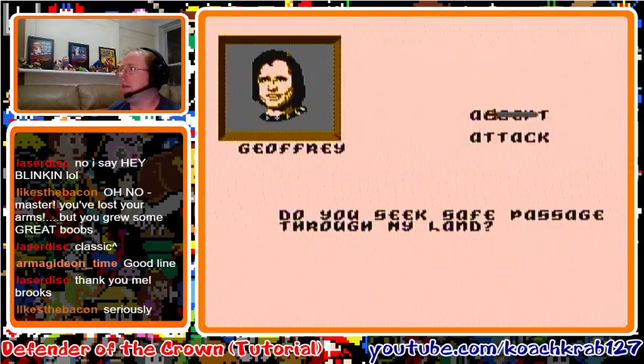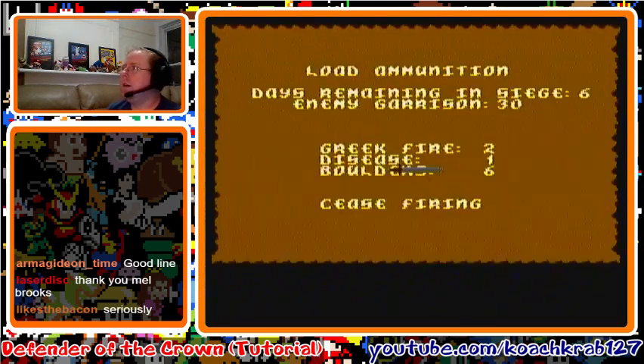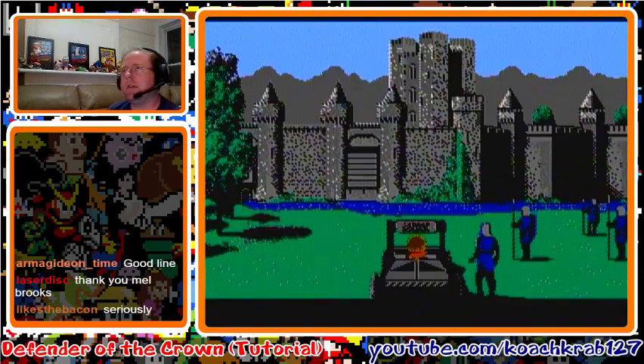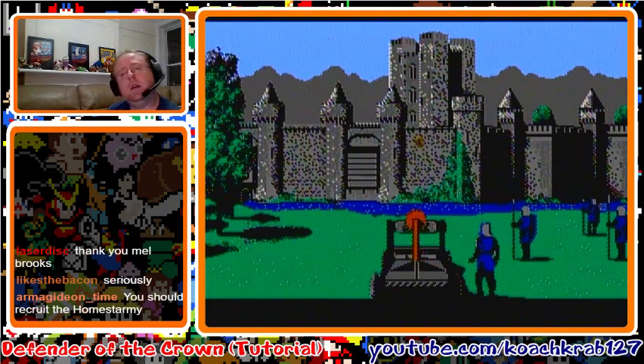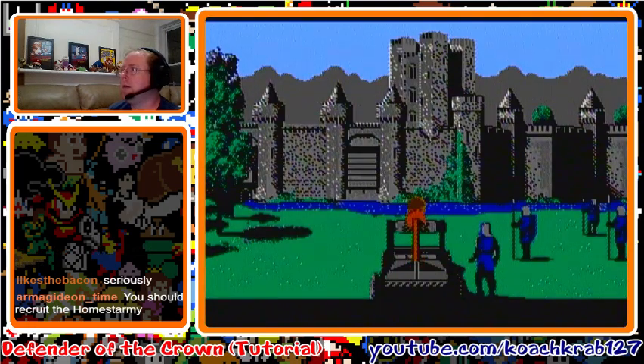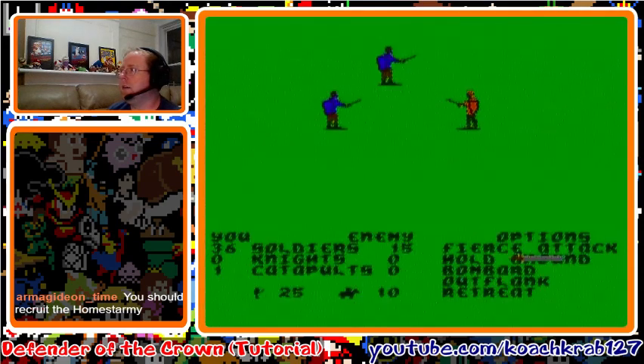A prompt appears asking if you seek safe passage through their land — accept it. Then visit Robin Hood once again to get his help. Now we're going to beat the final castle. Same strategy: launch disease first as your biological weapon, then boulders — hold for nine or ten notches, then seven or eight. If you hold too long, just try again. Then hold for four or five notches for the third shot.